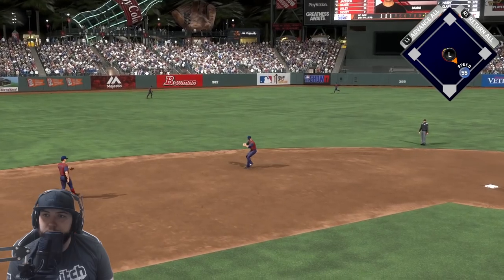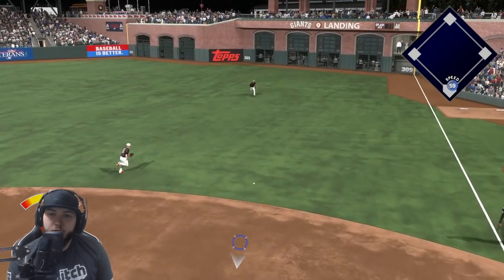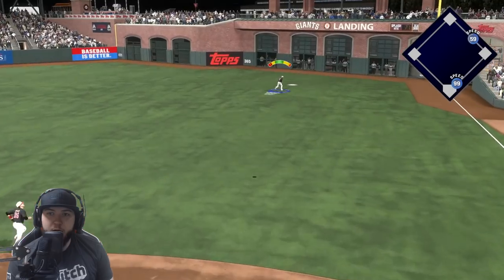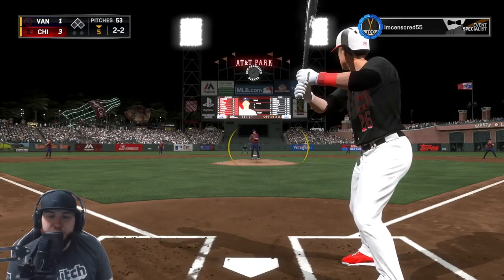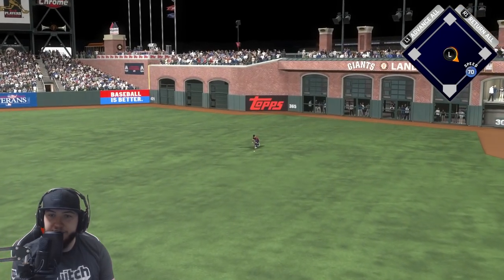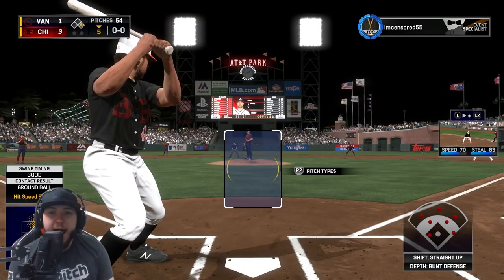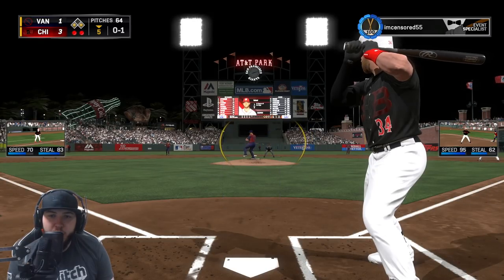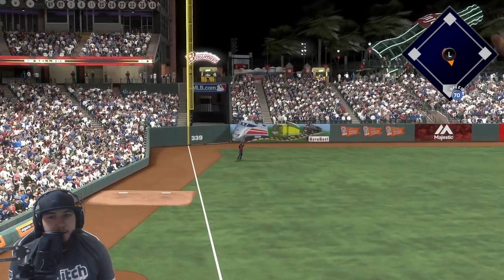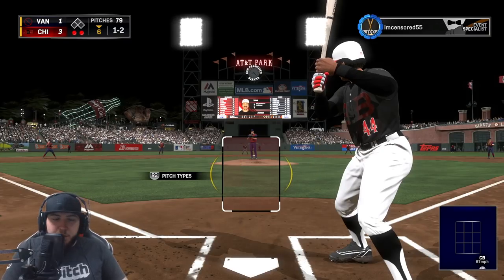Ernie Banks grounds out — what an at bat. The wind up, the 1-1 pitch — smoked toward the hole — George Brett almost gets that. Lou Brock — oh that one was ripped — Harper, that's out number three. Two and two count now to Chase Saltley — gotta watch the knuckleball — and Chase gets a second base hit of the game. Looking at this card — 99? Really? He plays like a 101. Harper at a 0-1 count.